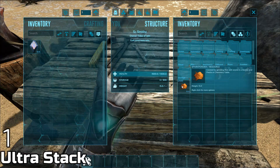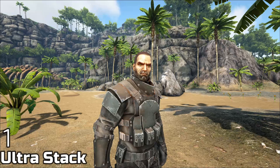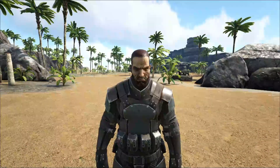Number one: Snack Powder. You can stack up to 10,000 and it reduces the weight of the item, so when you're carrying it you don't have to pump 50 levels into weight just to carry it.